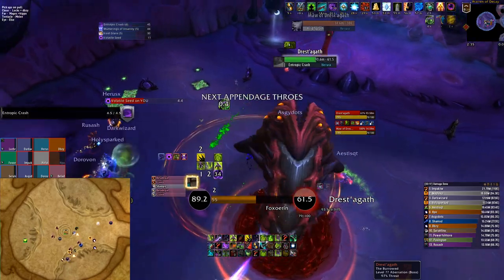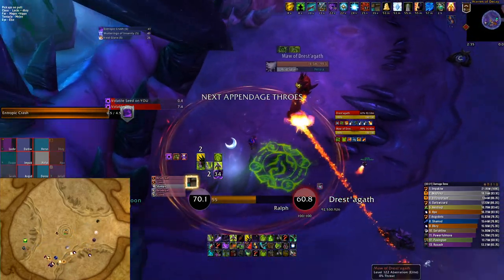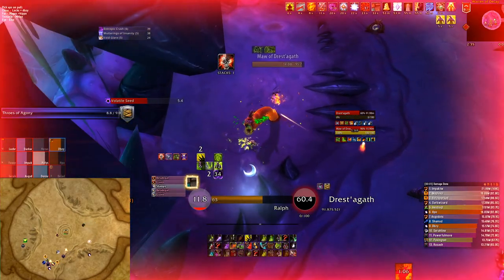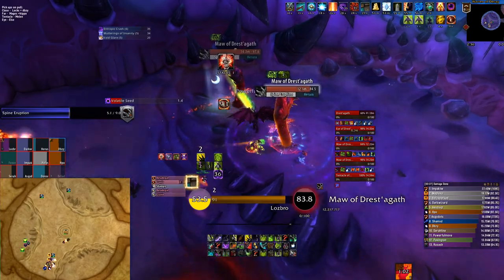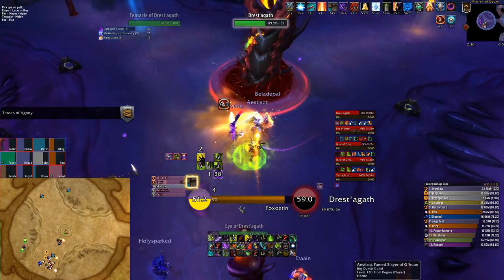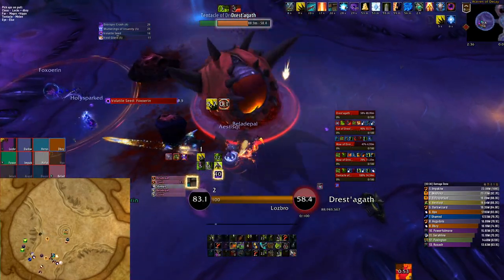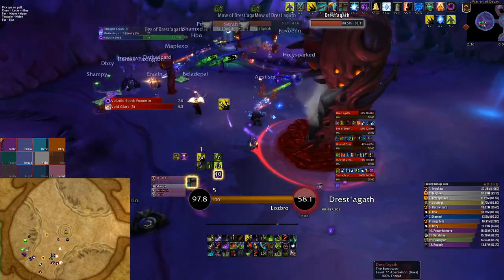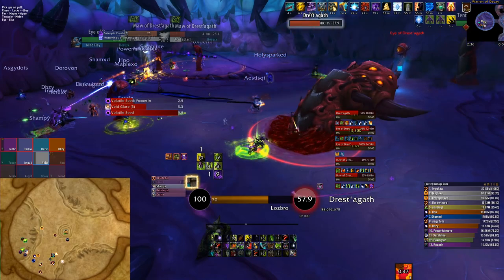At this point there will be only one appendage left, and your melee DPS should be picking up icors from the tentacle you just killed and hitting the boss as they rotate to the back of the room. As everyone gets to the back of the room, wave three should spawn. Your tanks should be able to get a debuff on both Maws, or if you're ahead of the timer, just nuke down the remaining Maw and kill them individually as they spawn.